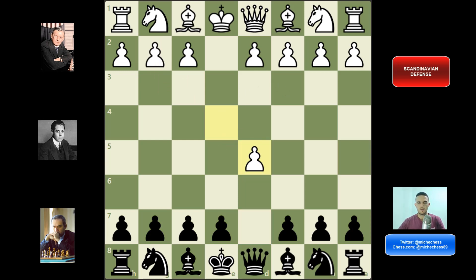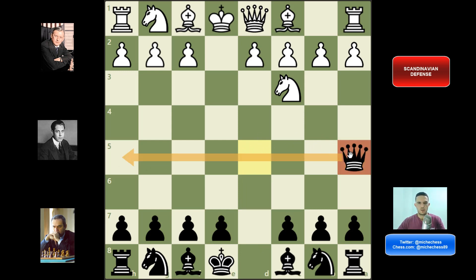So the main line is going to be e takes d5. In the Scandinavian, we capture queen takes d5. Main line is knight c3. Here we have three main options for black: queen d6, queen d8, and queen a5. The three lines are very playable, but I really like the classical line with queen a5. The queen is going to be fine here, controlling many squares over the rank and diagonal, and we will play c6 very soon so our queen can come back if we need. Our queen is going to be safe in this line.